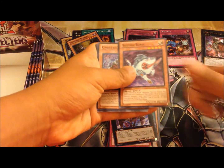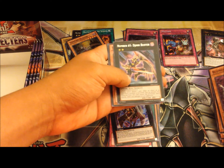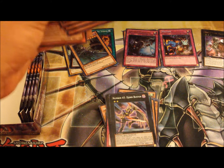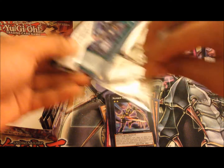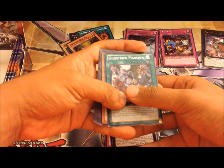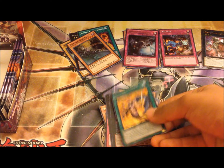Think positive, guys — positive thinking skills! Five more packs to go. Can we pull a ghost rare? If we do, this is my day. We got Number 65 Bujin Buster. Can we pull another secret or maybe a super? Can we pull a ghost rare? No — Sword of Deep-Seated.